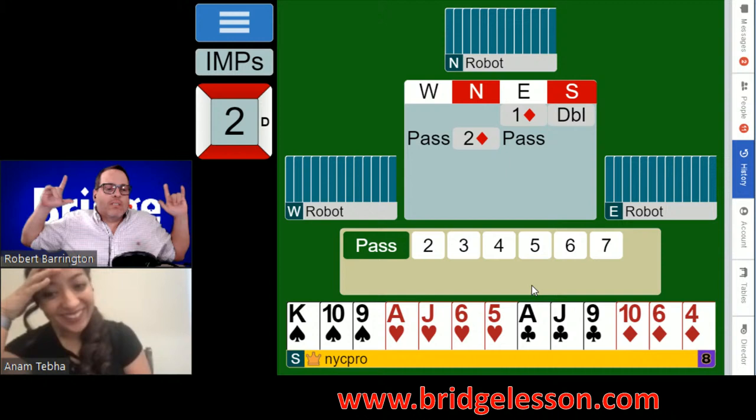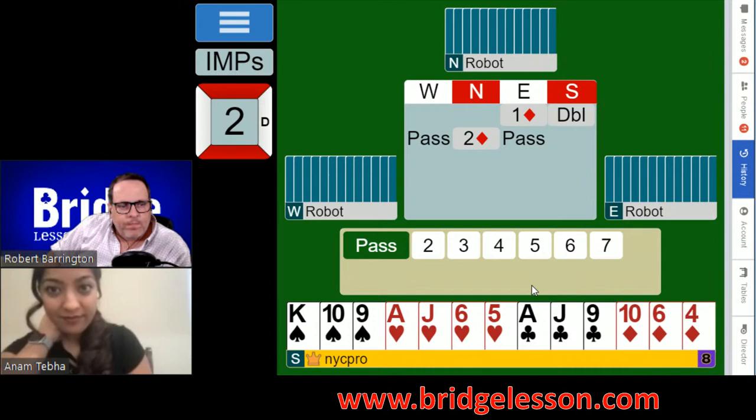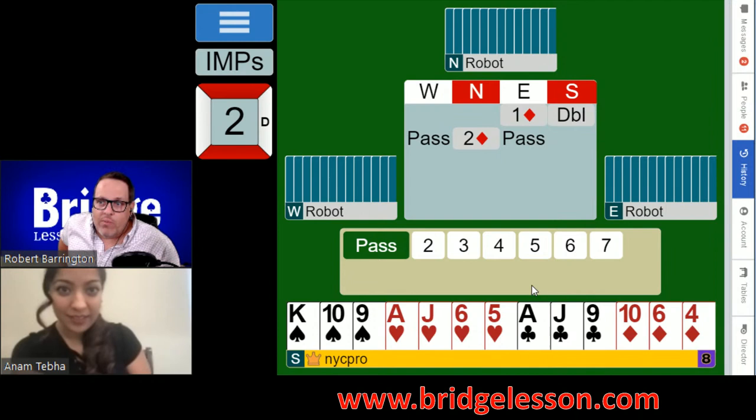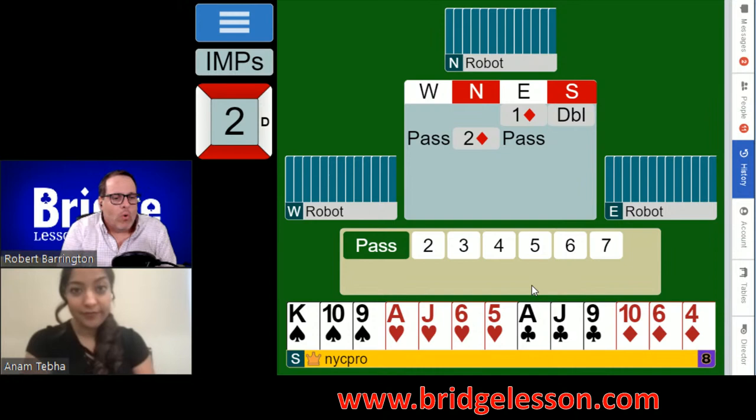Let's ask the audience: what is the robot's two diamond bid? We made a takeout double and they bid the opponent's suit. It's definitely a cuebid, but a different version than you might be used to. The one most of you know is a cuebid that raises partner's suit. But here we made a takeout double — we showed a hand with all three of the other suits and values. Partner is saying: I have a good hand too, 10 or more high card points, and I'm not sure where our best strain is.